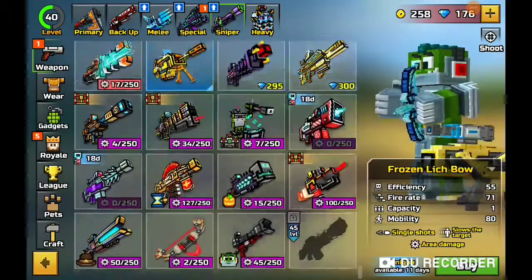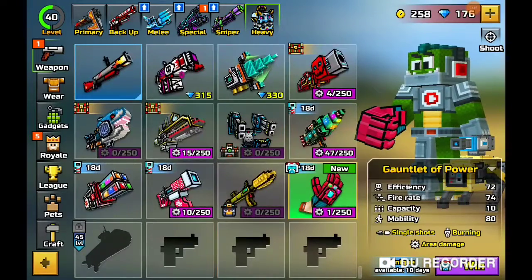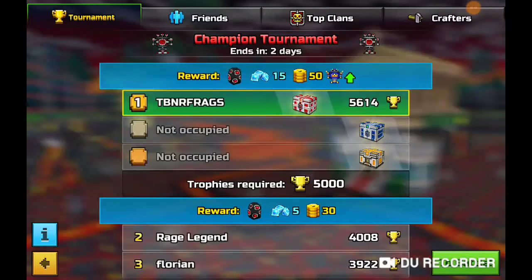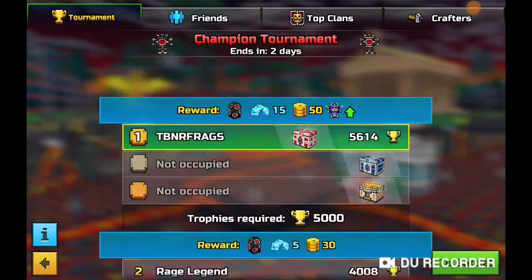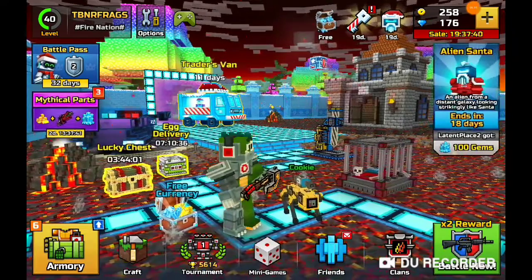Wow, that should be a sniper, but anyway, not complaining. The Ice Lightning looks really cool. We've also got the Frozen Lynch Bow, a rail gun, and more. In the heavy section we have the Yeti, Gauntlet of Power, and so on. Before I go — we've got the Winter Chest, which you can get for second or third place in this tournament. I'm currently first, so hopefully nobody takes my spot. KLJ is also first in his tournament. Hope you guys enjoyed — like, subscribe, and peace!